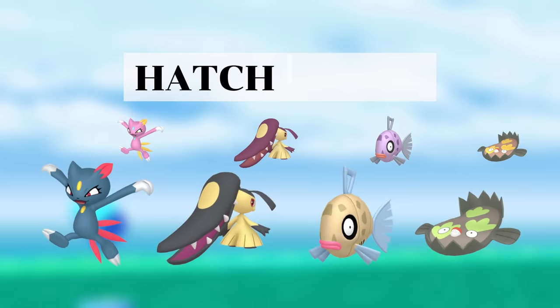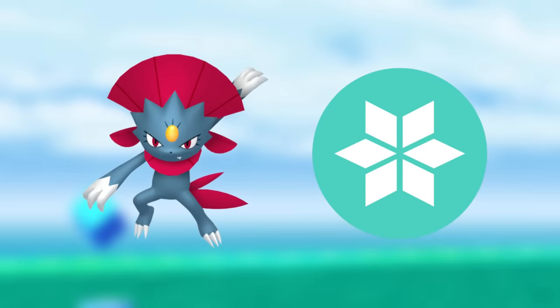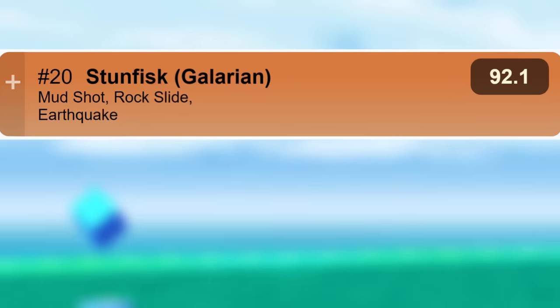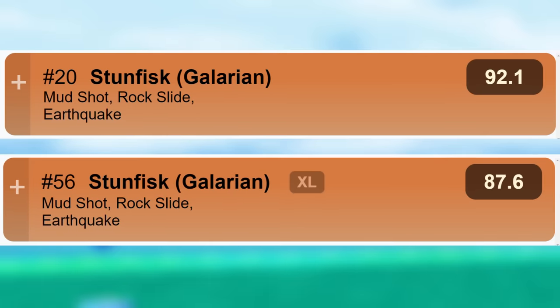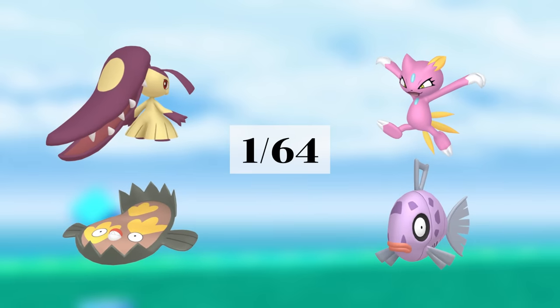For hatching two eggs you can get either of these Pokemon. Sneasel's evolution Weavile is a decent budget ice type attacker and one of the best in its shadow form. Galarian Stunfisk is a strong Pokemon in the Great League being ranked 20 and ranked 56 in the Ultra League. This is also a great task for shiny hunters because all possible encounters have perma boosted shiny rates of 1 in 64.